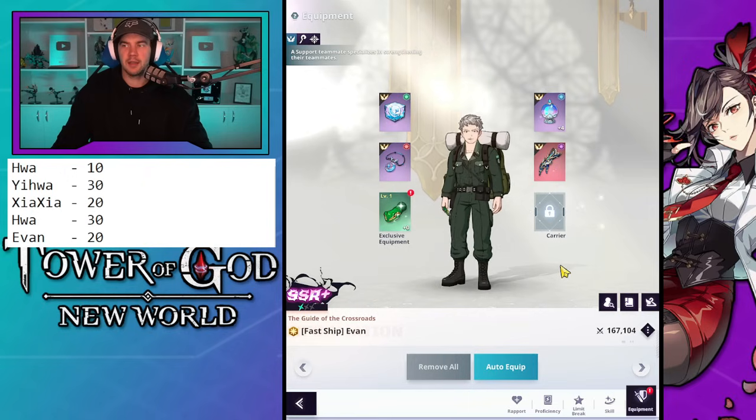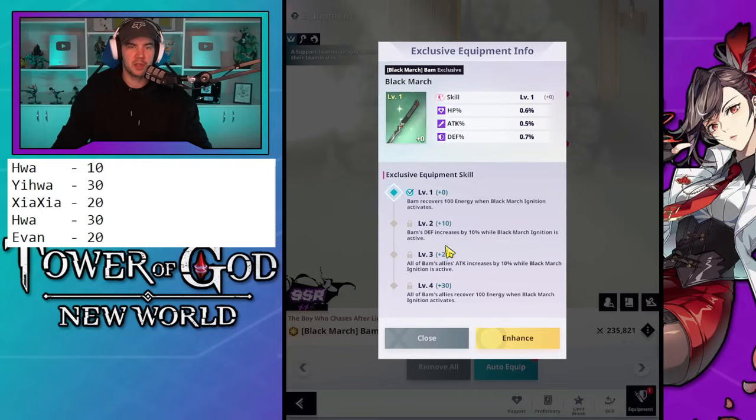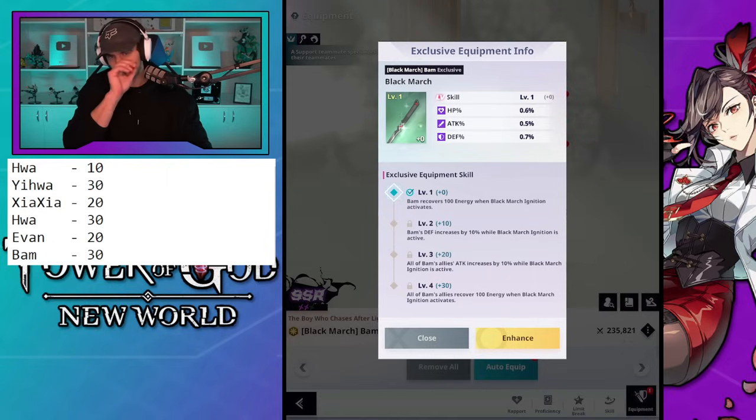After that, the last one on my list is Bomb all the way to 30. Now it depends on account progression — by the time I get there I may be needing a third carry, in which case I would adjust. But this is what I've got planned so far if I only need two units. Once I get to chapter 21 I'm going to need a third carry, so I may swap things up.